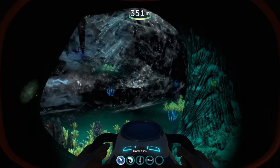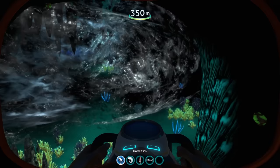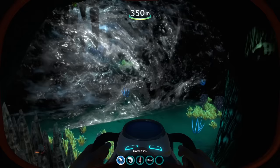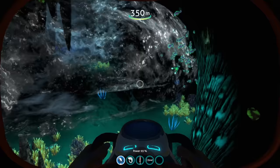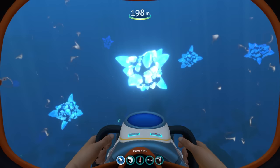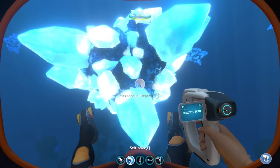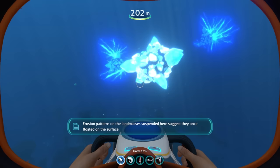Another interesting new mechanic is the addition of water currents in certain caves and areas - this makes sense for a huge ocean, and they just push you along as you'd expect, conveniently blocking off certain areas. There are also Iso Crystals, which are essentially hazards randomly placed all around the crater. They get electric and send out an EMP blast, making for yet another interesting new mechanic.